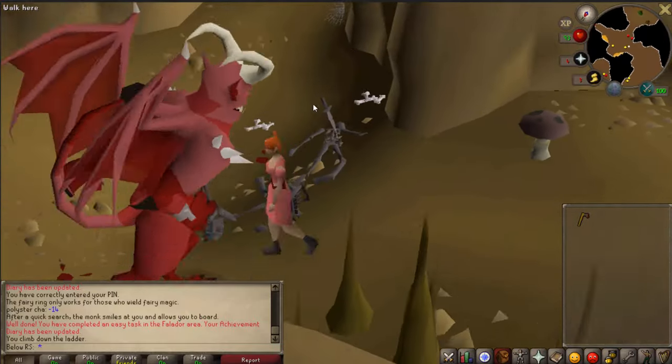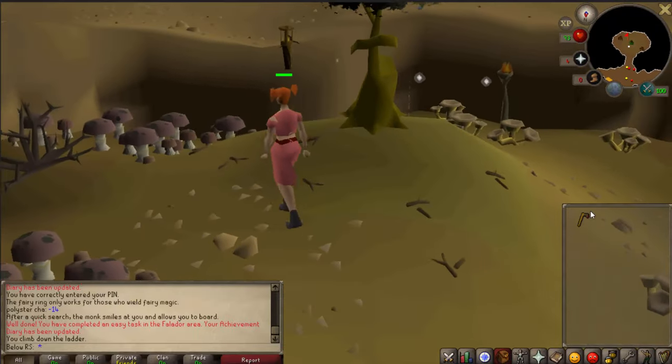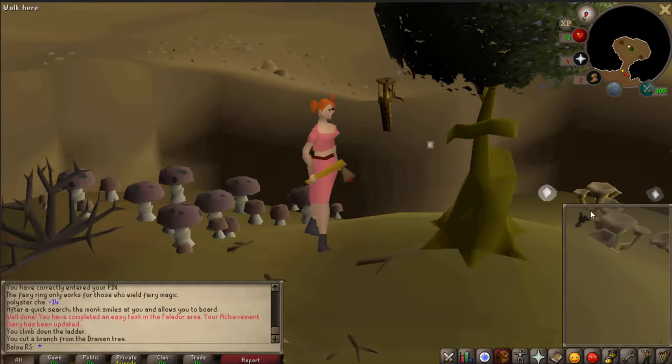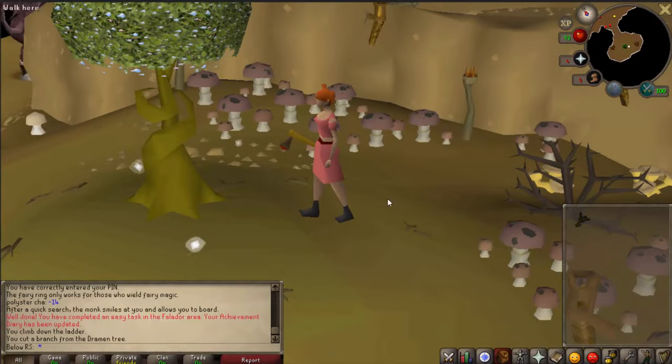If you're a low level, pay attention to that — they could kill you. Then when you are over here, you want to wield the axe and chop down the Dramen tree, and then you will get those Dramen branches.